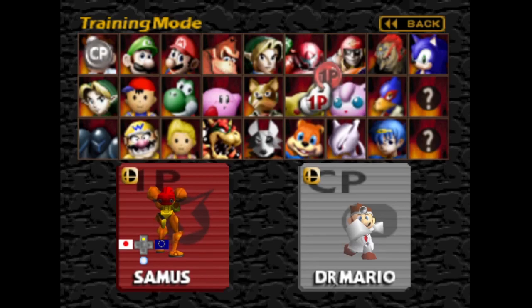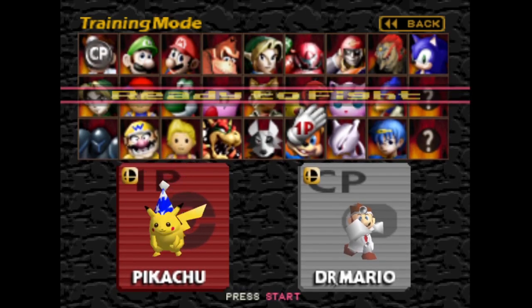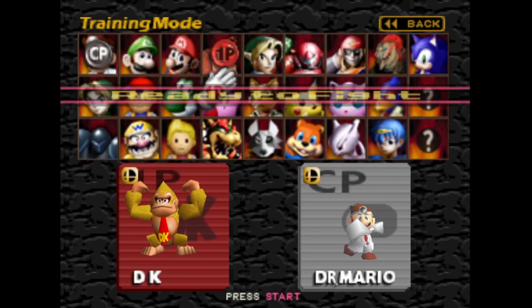Some new costumes: Pikachu got a purple costume, which was in a previous playtester patch, got removed, but now it's back. Jigglypuff got a black and white costume, kind of like the Kirby one. And Donkey Kong got his Yellow Kong Golden Monkey Super Saiyan form.